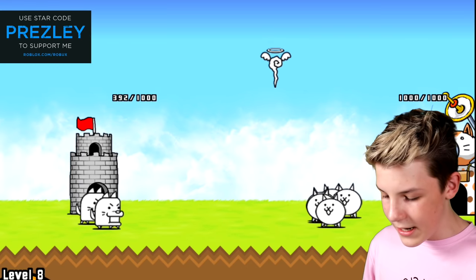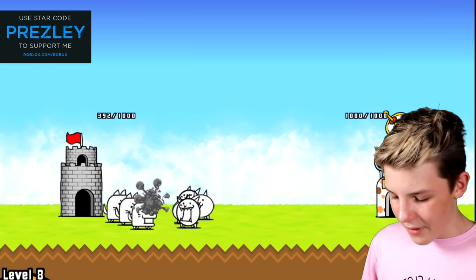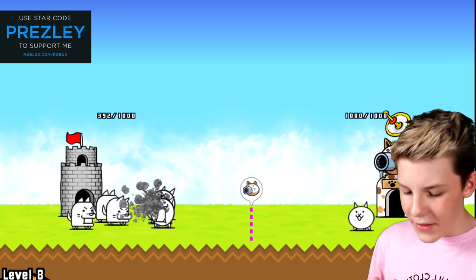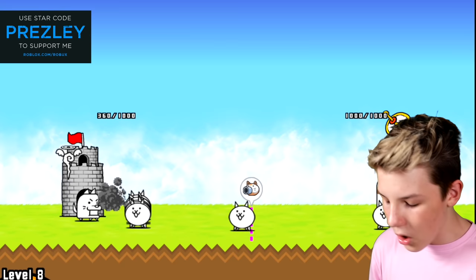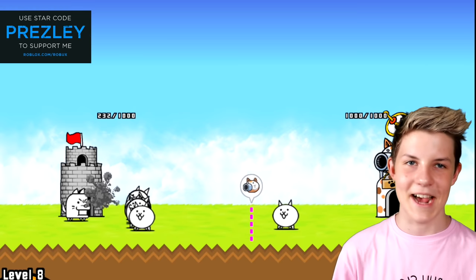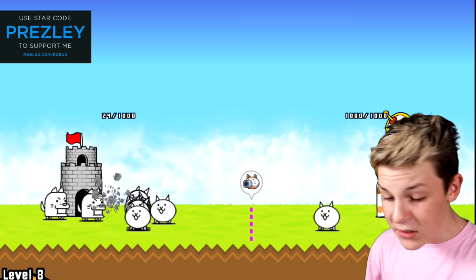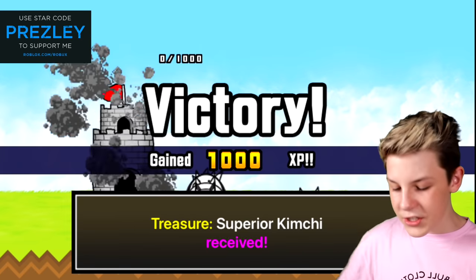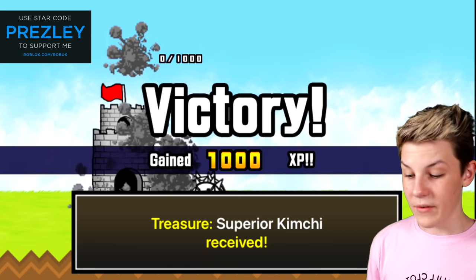Even though we have like the same health, our castle just looks cooler. We need another cat. We just want to get a hundred different cats and destroy the dog tower. We want to spend all of our money on these cats, and our money hasn't gone down at all. Victory! We gained a thousand XP and we destroyed it. Our treasure is superior kimchi — we received it.